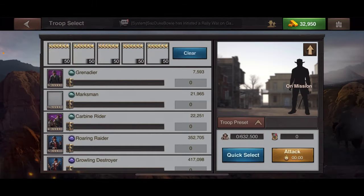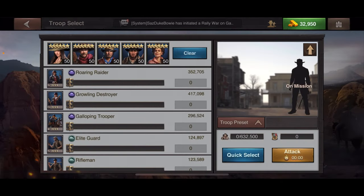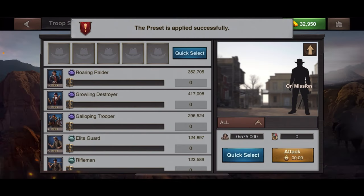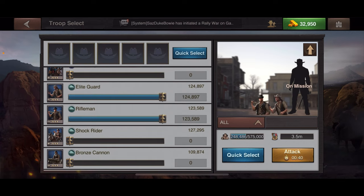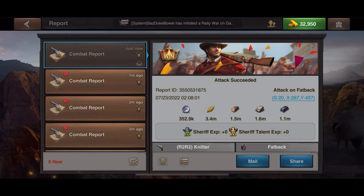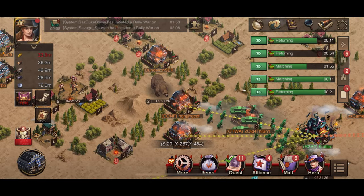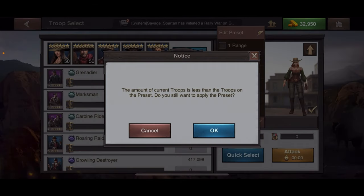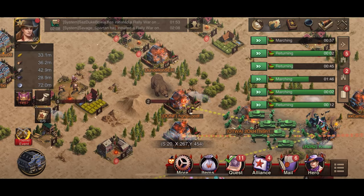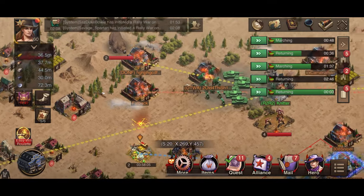I'm attacking town center 15s I haven't hit yet. I want to see how many resources they have. The pop-down notifications show you how much you get from each combat report. Looking at the most recent one: I got quite a bit of resources. Some others didn't yield much. I'm going back to click on one that gave a few million even without scouting — I'm going to attack it again to see if I can get more.